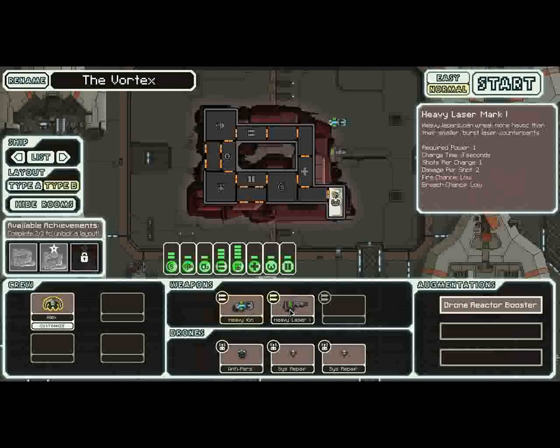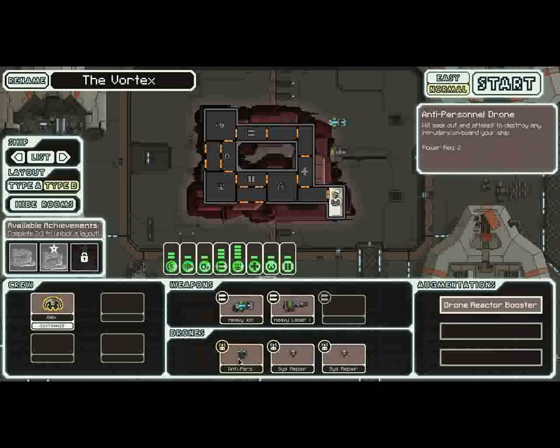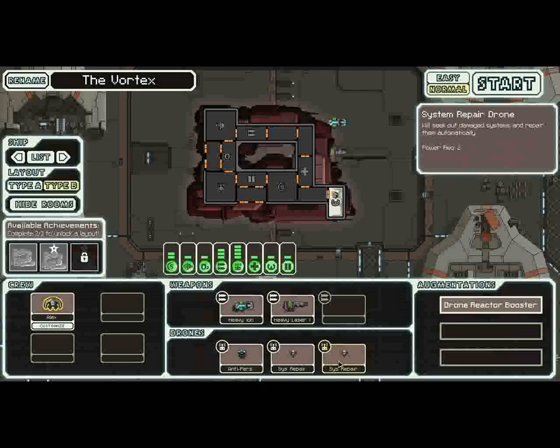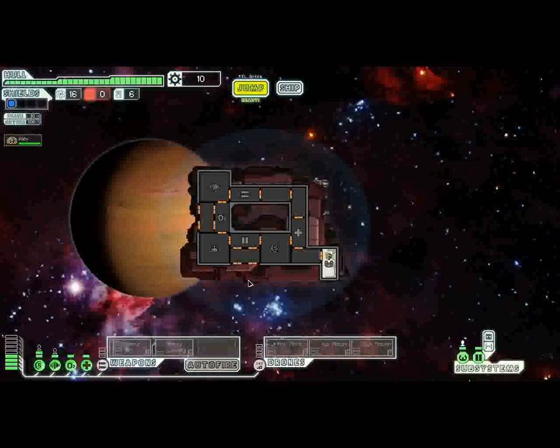The heavy ion fires every 13 seconds and requires two power, compared to the other which fires every four seconds. The heavy laser is a one-shot deal — if you keep it targeted on their shields you can pin them down and deal damage. If you get boarded, the intent is to use the anti-personnel drone to fight off intruders, and a system repair drone for damaged systems. But they encourage you to use drones for everything while only giving you six drone parts. That's very few — you need to acquire more as quickly as possible.